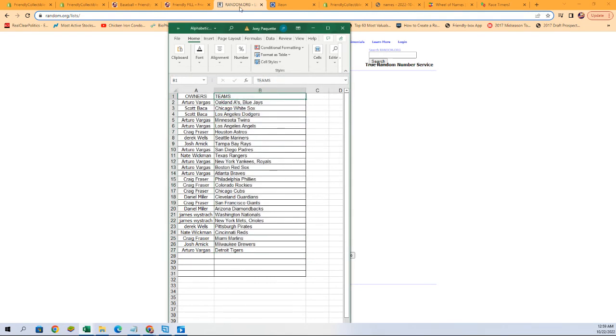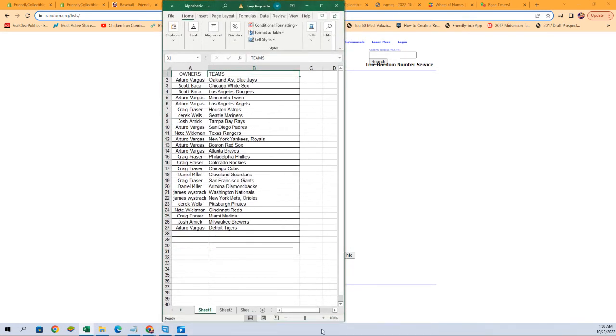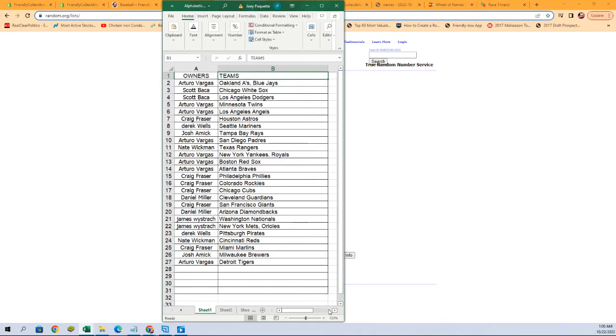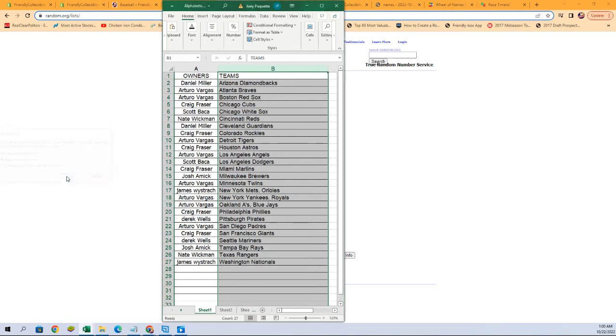Let's make this a little more zoomed in. Just like that — so that's what our lineup is going to be. I'm going to sort by team name; it's going to keep all the owners with their teams and just make it easier when it comes time to ship and sort. So we're going to sort A to Z, and there you are.